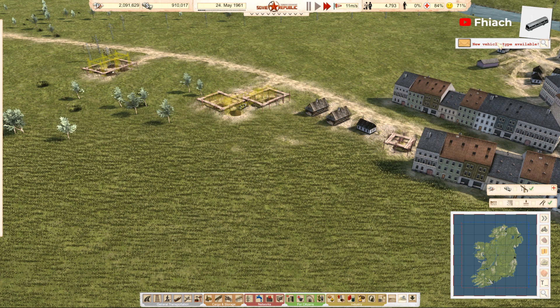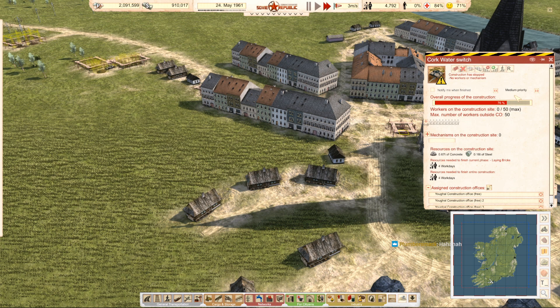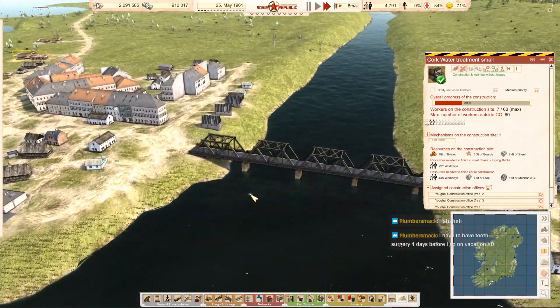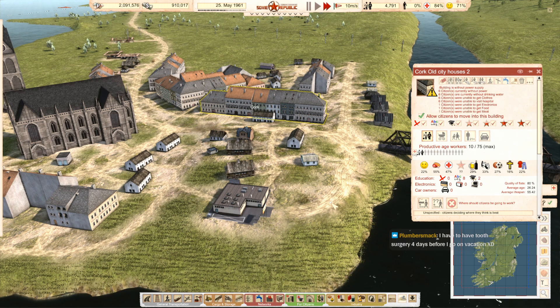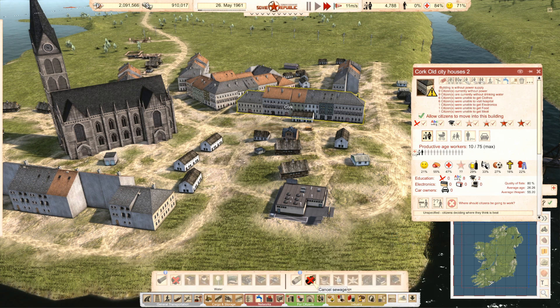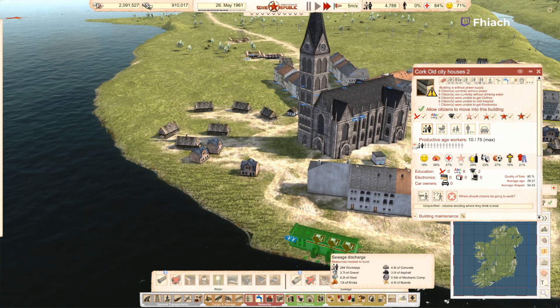I also think I might be coming down with something — it's pretty standard for when I go on holiday. Sewage discharge right into the harbour — that'll be fine, right?